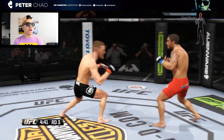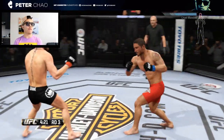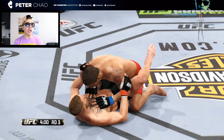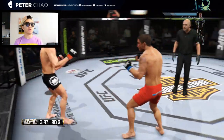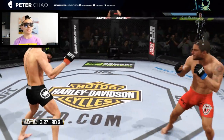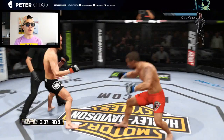McGregor going in — he connects with the hook to the head, great breathing technique by Conor McGregor. McGregor going for some counter uppercuts — can he connect? McGregor very precise here. And again going for that damn takedown — McGregor needs to get out again. Nice defense there by McGregor. I like the way he's mixing these up — I like the way he's thinking. Round three: 3:11 left on the clock.